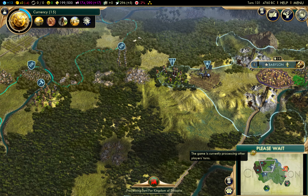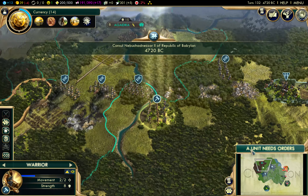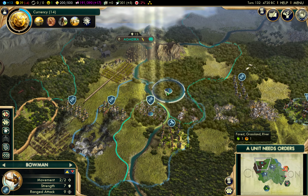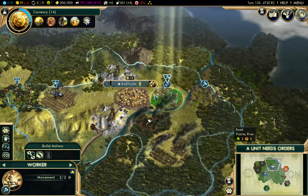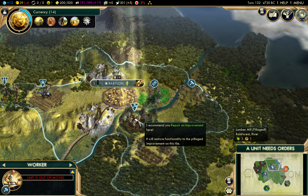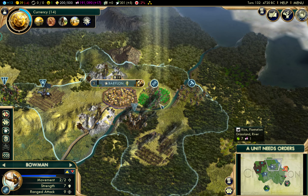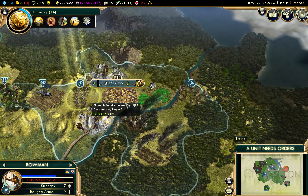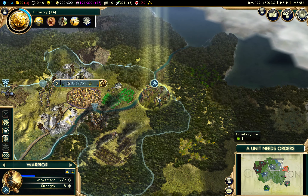We are bleeding gold - this is a real all-or-nothing push. If we fail to capture the Shoshone city of Agadika, man, we're gonna be so far behind. Get into position. Okay, this bowman is ready - just start heading back and stand guard right there. Construct a plantation on that bananas tile.